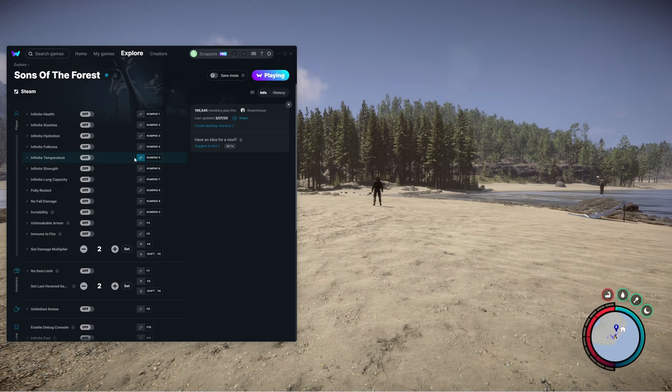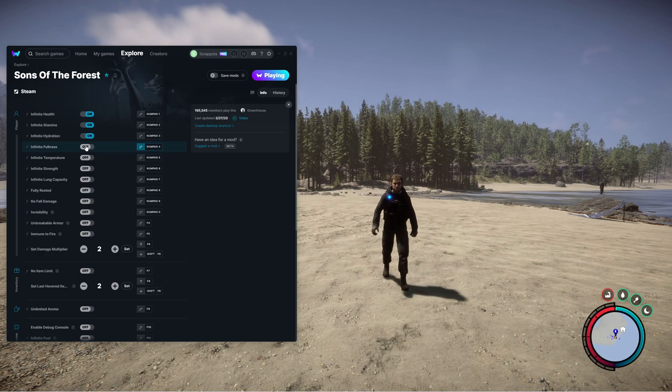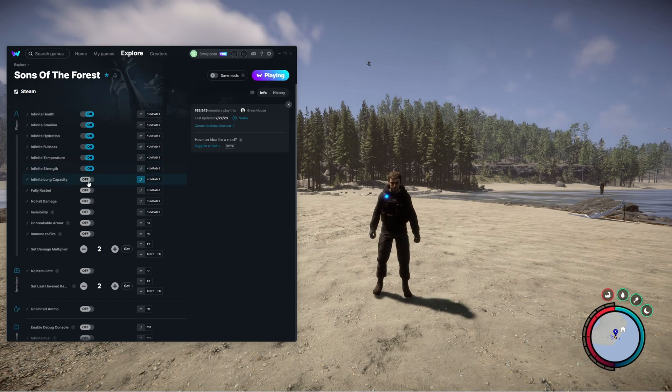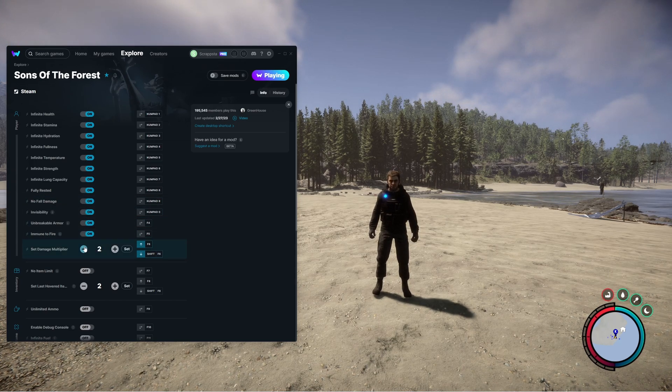This is for people using the menu or the pro version. Once in-game, alt-tab and pull up the WiiMod application. Once the menu is pulled up, you'll see that you can toggle things on and off. For example: infinite health, stamina, hydration, fullness, temperature, strength, lung capacity, restfulness, no fall damage, invisibility, breakable armor, and immunity to fire — all you need to do is toggle them on.